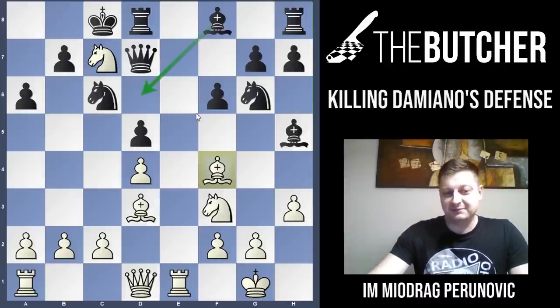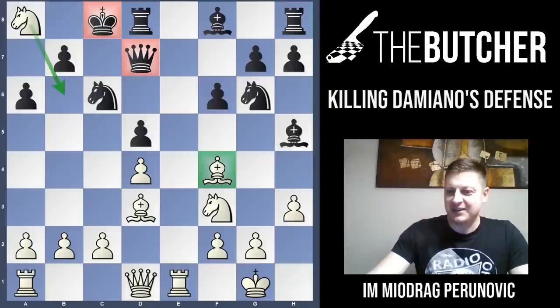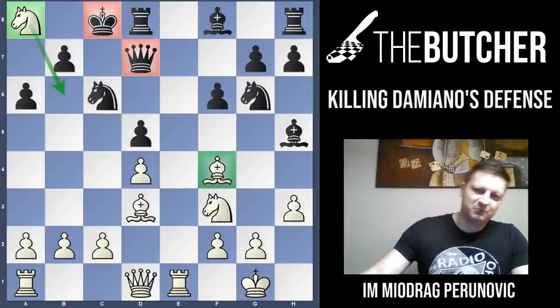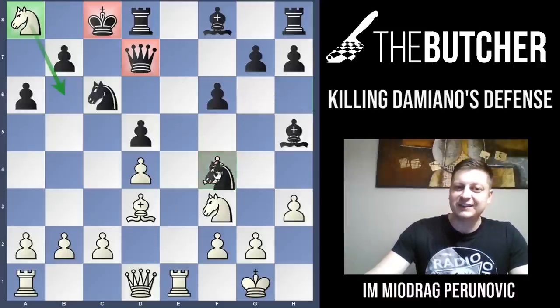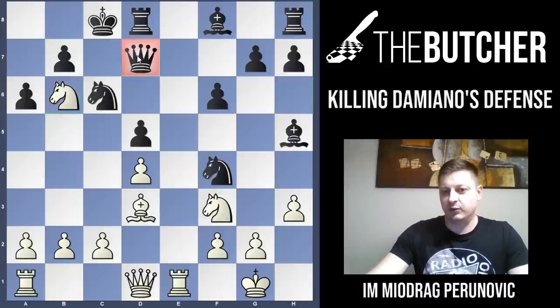But believe it or not, once again you gotta stop the video and find what the Butcher did in this position. I made the move and won the game on the spot. I played Na8! Can you imagine — I put the knight on the corner of the board and was threatening Nb6 checkmate. What a marvelous mating picture! Also, in the worst case scenario, if he takes on f4, I'd be able to come with Nb6 fork where I just win the queen. My opponent resigned and that's how I won the game.